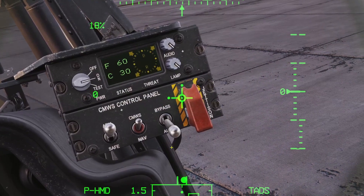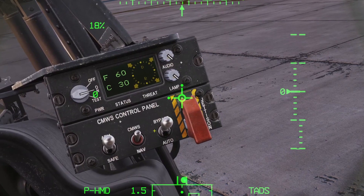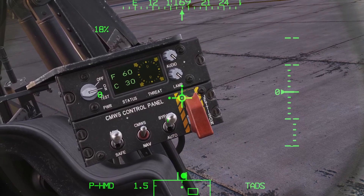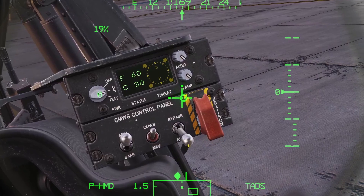You control it with these switches. You can use this switch to arm the countermeasures dispenser, and you can use this to adjust the flare dispensing mode to automatic or bypass. If you have it on bypass, you need to click the flare button to dispense your flare program. If you have it on automatic, then the flares will be controlled by the common missile warning system.